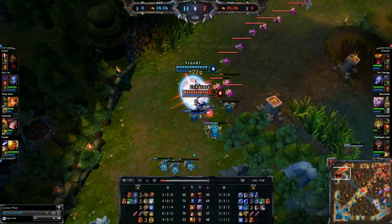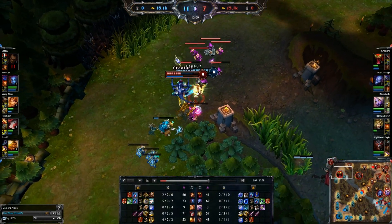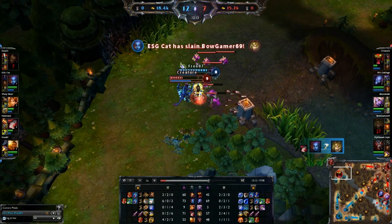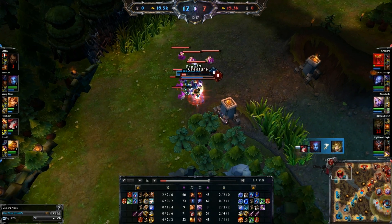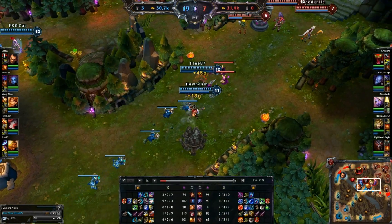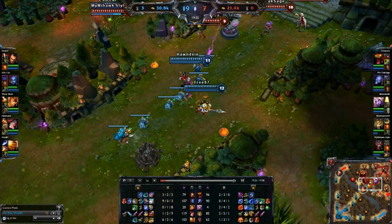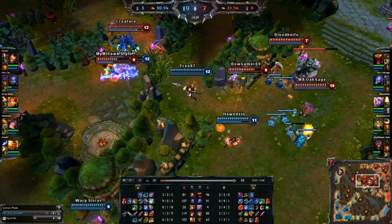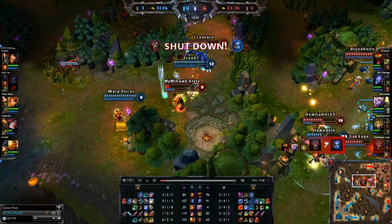It is also possible to go into the utility tree, and that is useful because it can lengthen the duration of your buffs, and also gives you increased move speed, cooldown reduction, and summoner cooldown reduction. I think all three trees are viable depending on your playstyle, and I'll give you some replays trying out different masteries and showing you what the difference in gameplay is like.